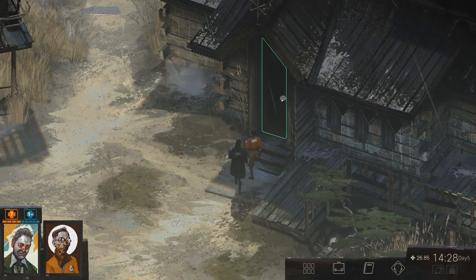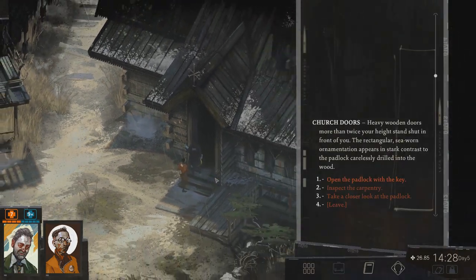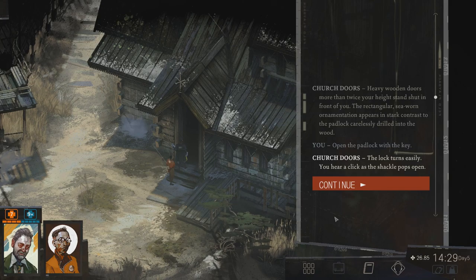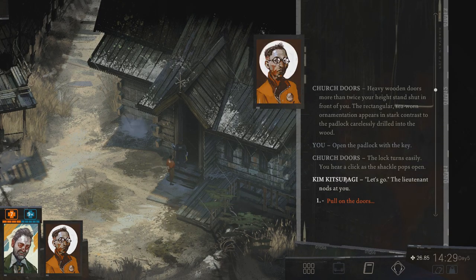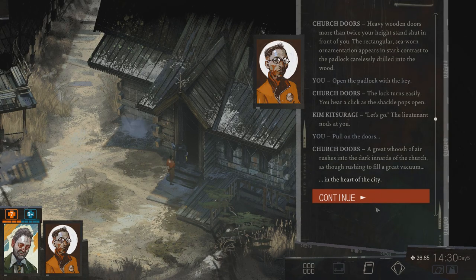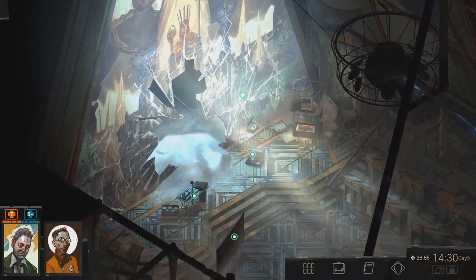Let's see if we can open it. A heavy wooden door more than twice your height stands shut in front of you. The rectangular sea-worn ornamentation appears in stark contrast to the padlock carelessly drilled into the wood. I can open the padlock with the key now — the log turns easily. You hear a click as the shackle pops open. A great whoosh of air rushes into the dark innards of the church, as though rushing to fill a great vacuum in the heart of the city.